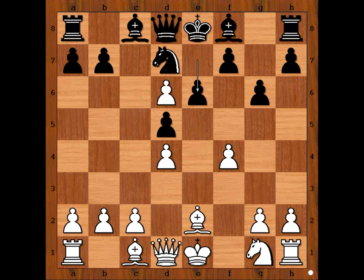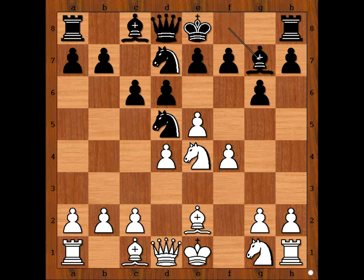If Knight takes on D5, C takes on D5, and now if E takes on D6, Black can play E6. So we have Knight to E4, Bishop to G7, C4 attacking the Black Knight again, Knight from D5 to B6. White to move.